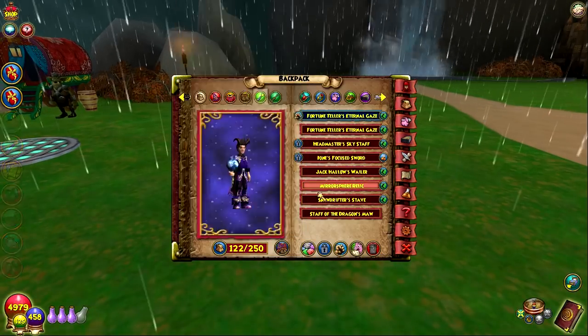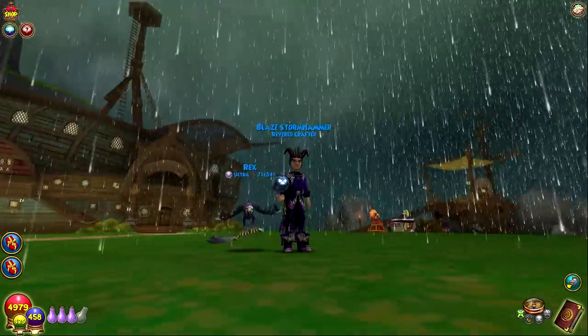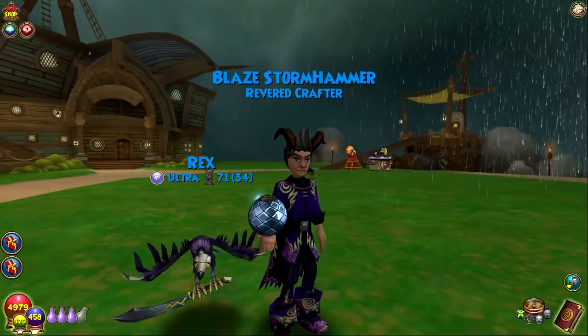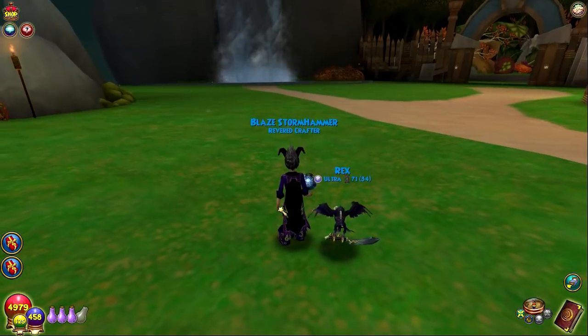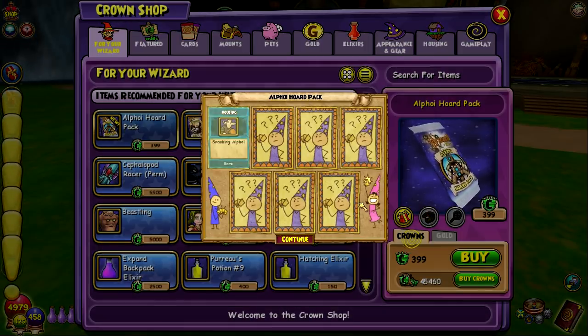We've got the Miro Sphere Relic — let's equip it. It's a little shiny, and it does spin. I mean, it's not bad. You're literally holding a disco ball. First pack, disco ball. Let's continue and see what we can get.